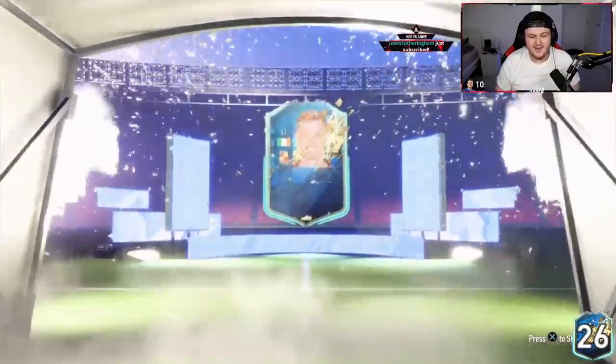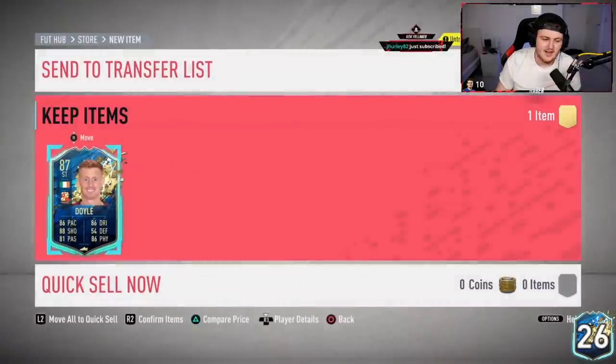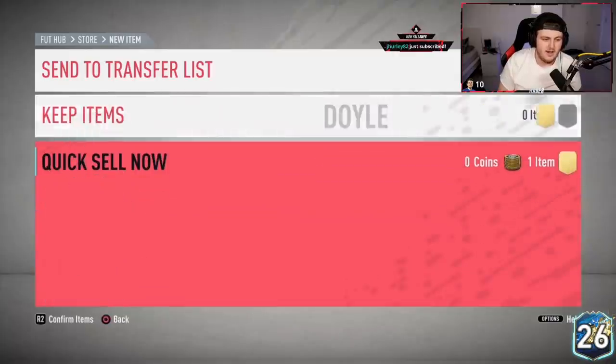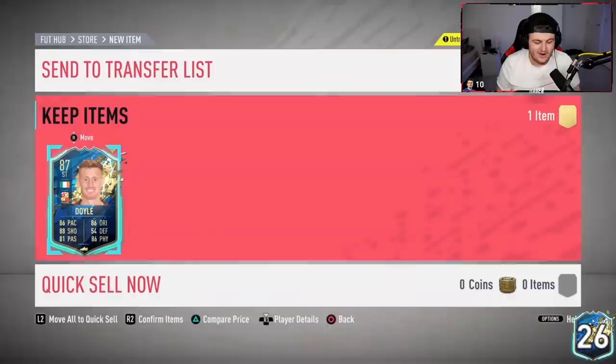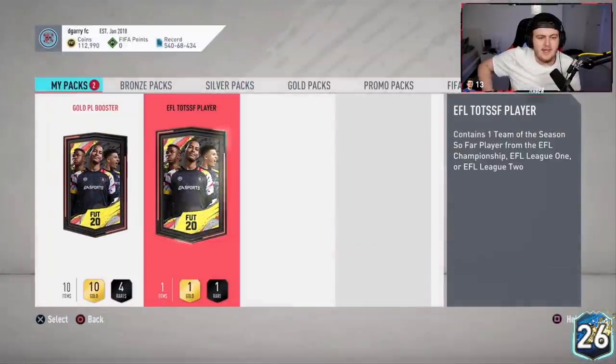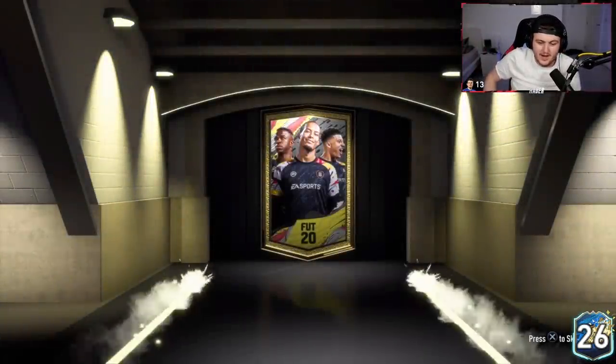Let's build up some luck now — Doyle, let's go! Come on — that's two in a row! I mean that sounds crazy because I don't think this card's particularly amazing in terms of value, he's around 26k, but finally we're getting attackers! Gary's packs now — let's keep up the top-end-of-the-pitch players, let's not go back to defenders.